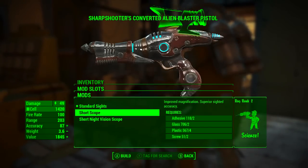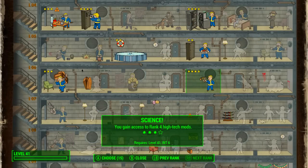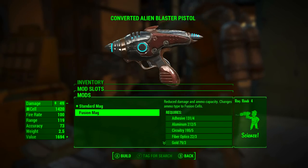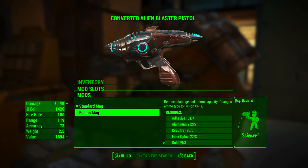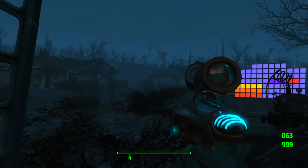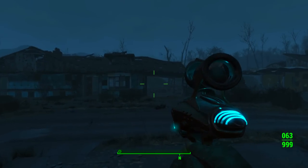So although unmodded it's cool, it's kind of useless. Now let's check out the modded alien blaster. To apply all of the mods you will need a Science perk at anything between rank 2 and rank 4. There is one mod in particular that is the saving grace of the alien blaster: it is the fusion mag mod. It reduces damage and ammo capacity, but changes ammo type to fusion cells, which are a common, easily found and bought ammunition type. Although it says it reduces ammunition capacity, when I applied it, it actually took the ammo capacity from 42 all the way up to 63.